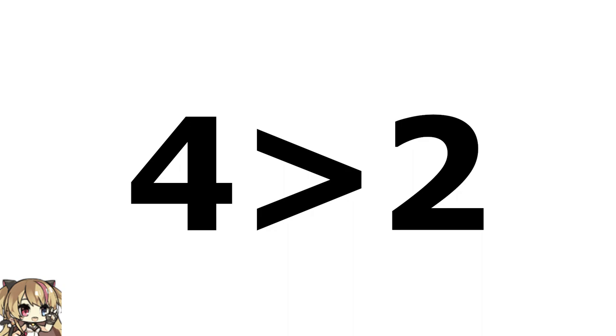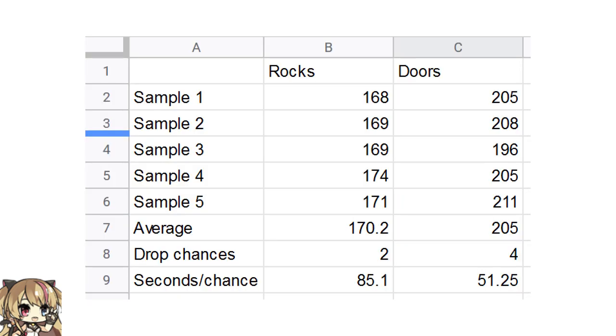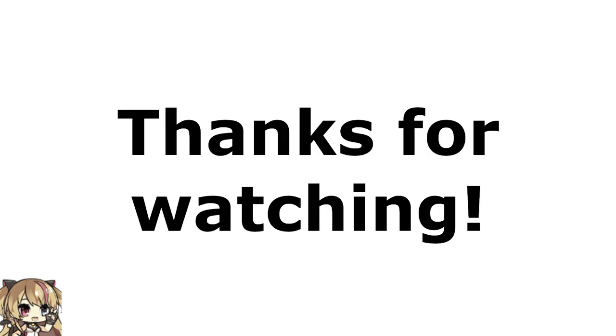So, the latter definitely gives you more drop chances per run, but does it also give you more per time spent? I did 5 runs of each route and timed them out to get a decent average. While the doors route takes about 30 seconds longer, it makes up for that with the increased drop chances, giving you 1 for every 51 seconds spent, where the rocks route gives 1 every 85 seconds. So, if you're looking to farm 5-7s as fast as possible, go through the front door, not around the back.